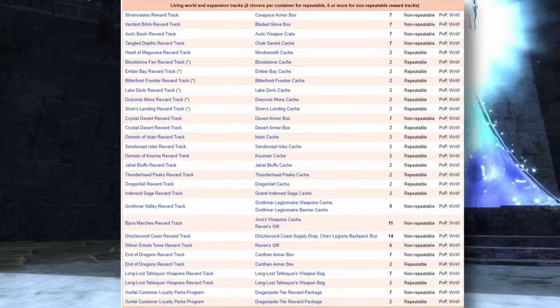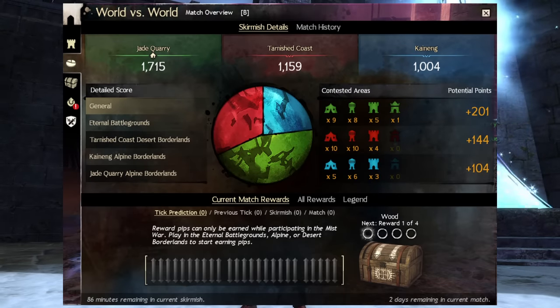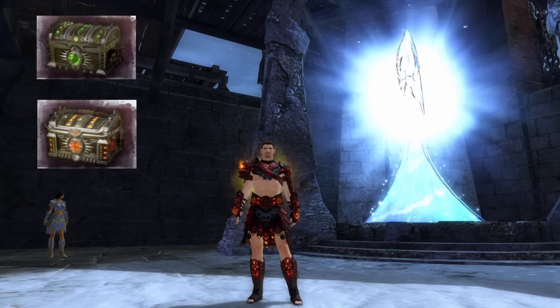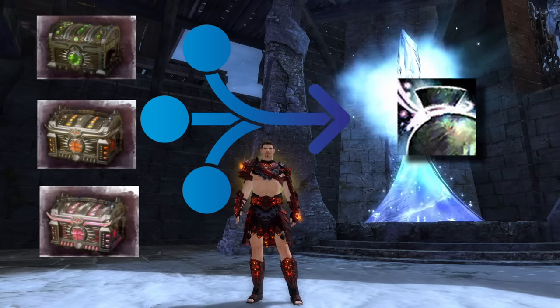You also have a chance to attain additional Mystic Clovers from World vs. World via the World vs. World Skirmish reward track. This is the track filling up alongside the other reward tracks — every 5 minutes you are active and participating in World vs. World, you gain pips that fill it up. Filling this track rewards you with chests, and the Silver, Platinum, and Mithril tier chests reward you with Mistwarf bundles, which have a chance of containing Mystic Clovers.